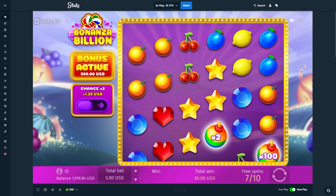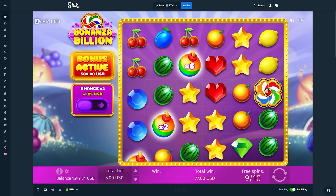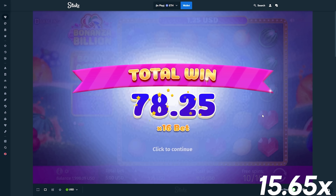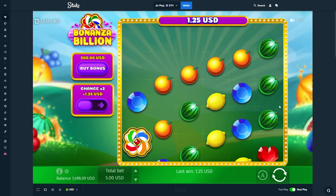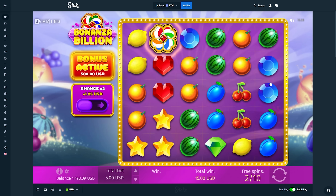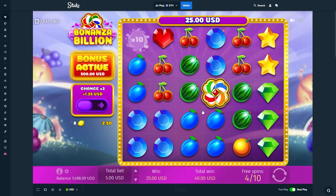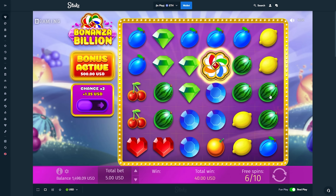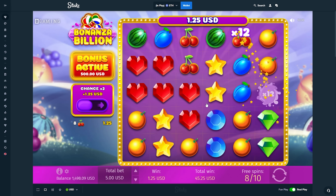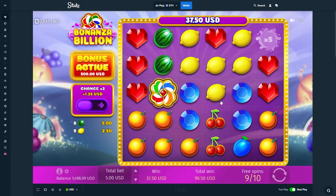100x, doesn't connect. Another 100x — what is going on here? About three spins left on Bonanza Billion. This is what I'm saying — I'm going to do one more just so I can feel some sort of satisfaction. But Sweet Bonanza is the winner regardless, so I'll do the big buy on that one. 10x doesn't connect. Four spins. Yeah, this is really not good. Final spin — and that's it.